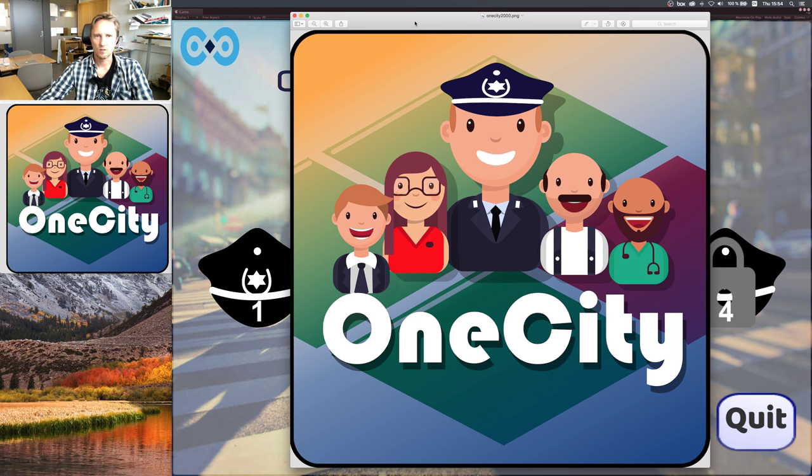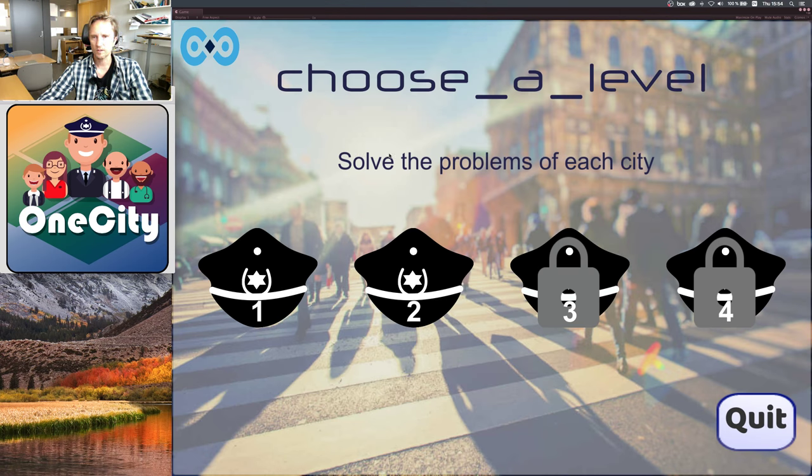The game currently is only demonstrating some of the capabilities of the simulation environment that we have built. So let's have a look. The main screen of the game presents four levels which demonstrate different capabilities of the underlying infrastructure. They are very simple to pass and they have been written for demonstration purposes mainly.